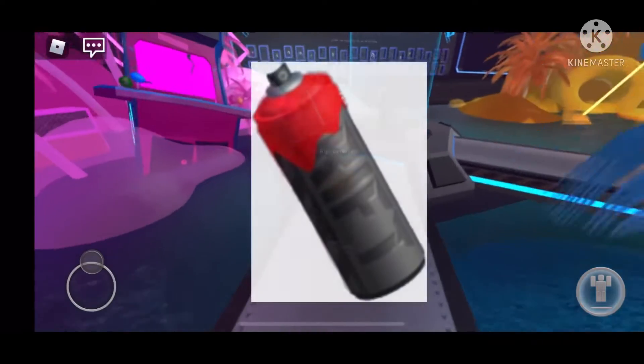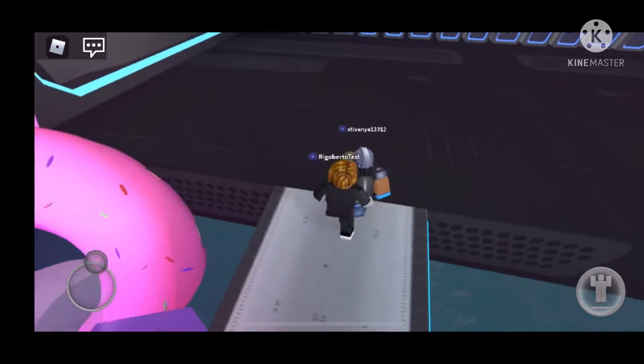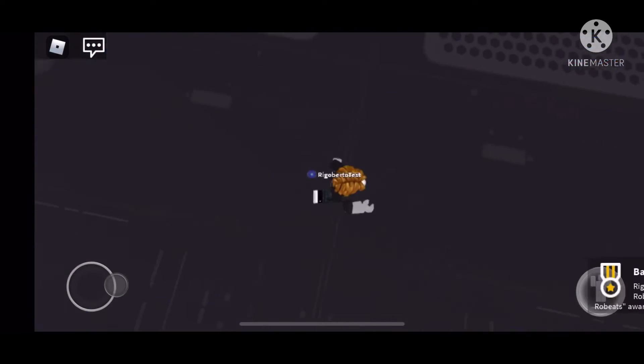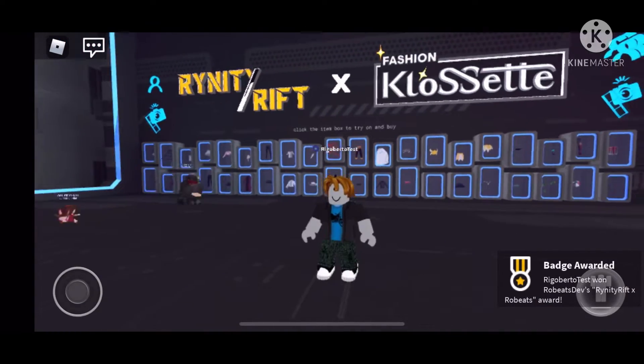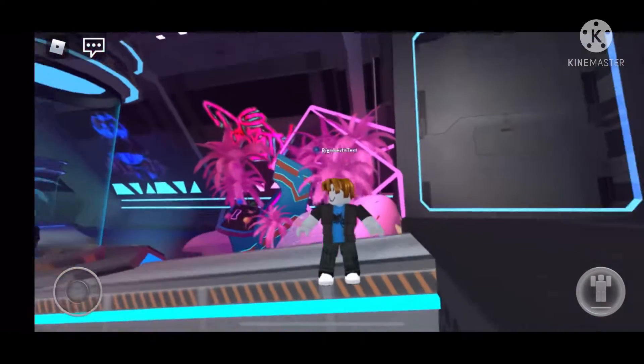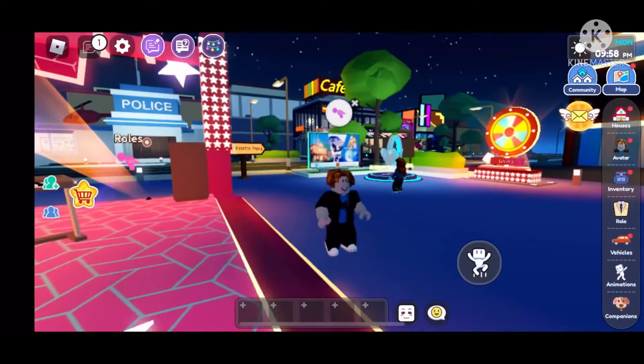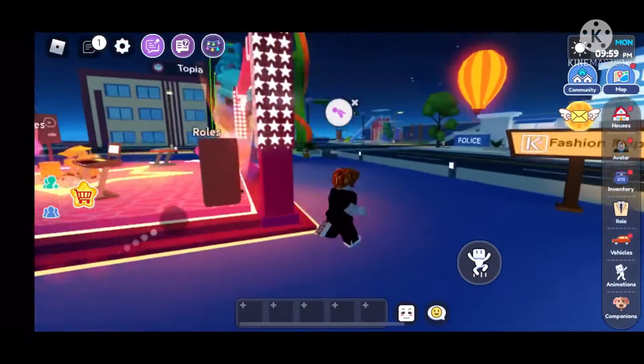This item is a weird spray paint thing — I think it's a red spray paint. It's a back accessory so that's kind of cool. There you go, I got the badge. All the games will be in the description — or I could just put the hub since that's where all the games are. The next game is called Livetopia.